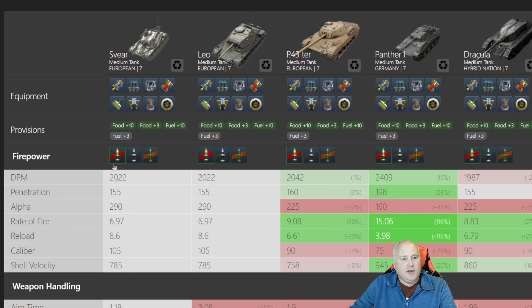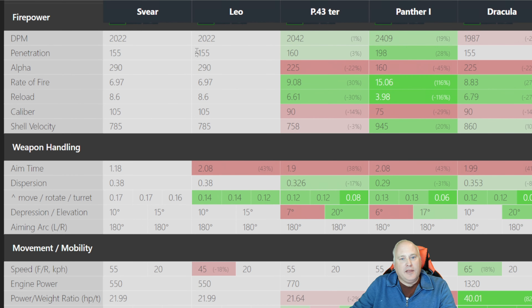Over on Blitz Stars you can see how closely the Svere compares to the Leo. I've pulled up the P43, the Panther 1, and the Dracula — which amazingly sold out in one day, 5,000 tanks on the NA server for 12,000 gold. The Dracula has 2,000 average damage and 155 pen, which is a little on the low side. The Svere has 290 average damage, which I love — you don't have to be on target all the time like a Panther doing only 160.